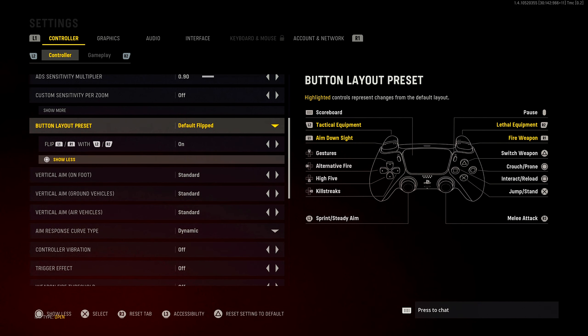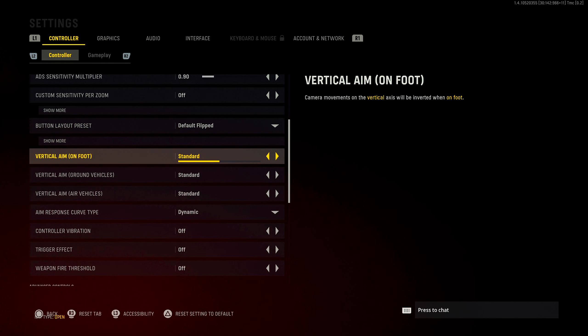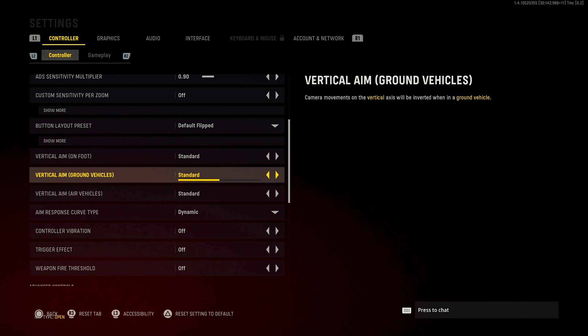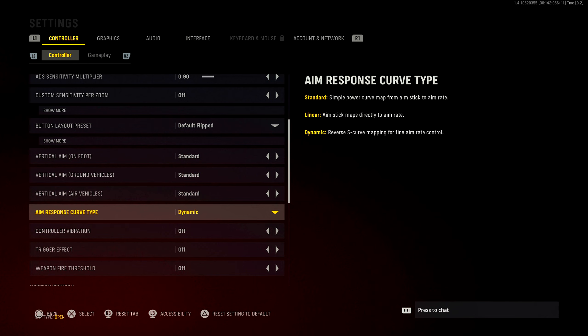For button layouts I have default flipped with my triggers being L1 R1 instead of L2 R2, mainly for weapons that are semi-auto — I think it's easier. For vertical aim I have everything on standard. Moving on to something big: aim response curve. Ever since dynamic was introduced I've been playing on dynamic. A lot of pros swear by dynamic, and I've continued using it from Modern Warfare 2019 through Cold War and now Vanguard. All options are good — it's up to your play style — but mine is dynamic.